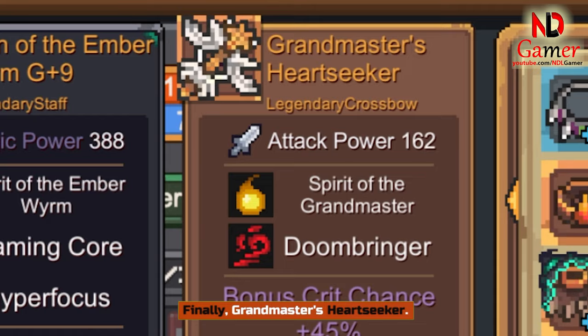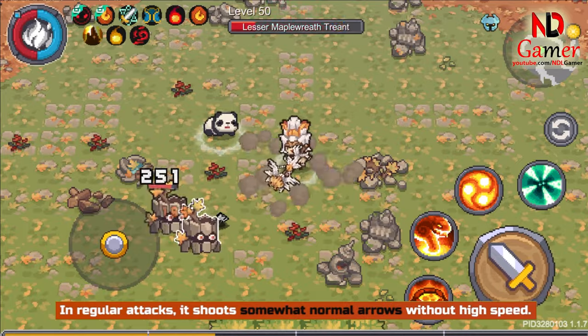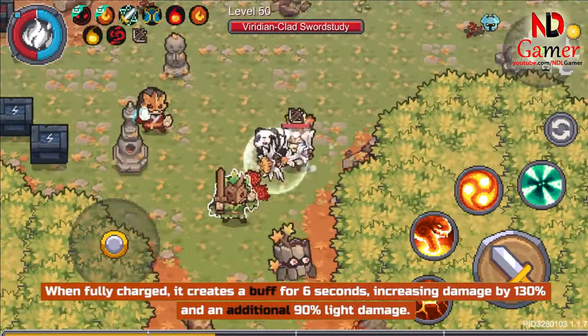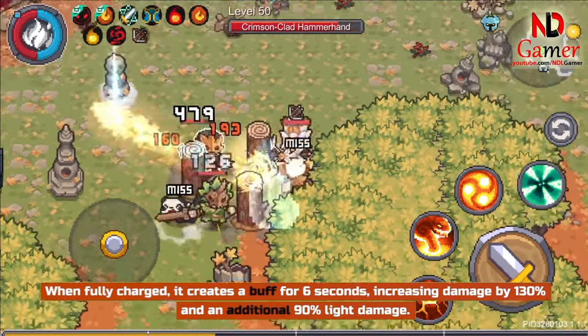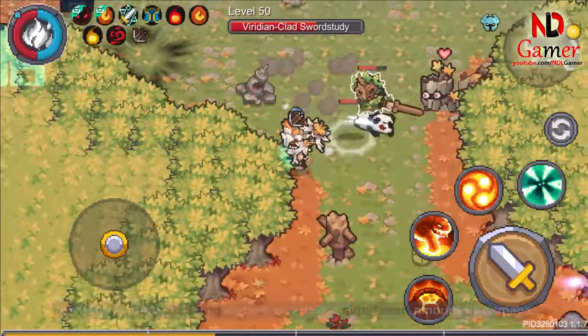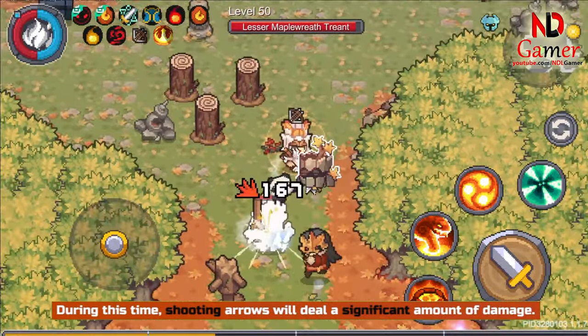Finally, Grandmaster's Heartseeker. In regular attacks, it shoots somewhat normal arrows without high speed. When fully charged, it creates a buff for 6 seconds, increasing damage by 130% and an additional 90% light damage. During this time, shooting arrows will deal a significant amount of damage.